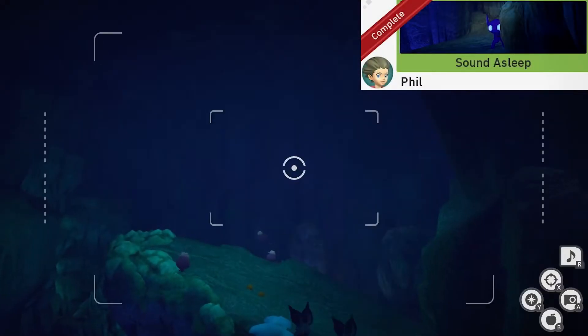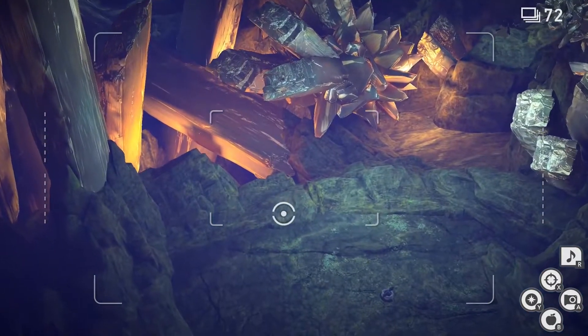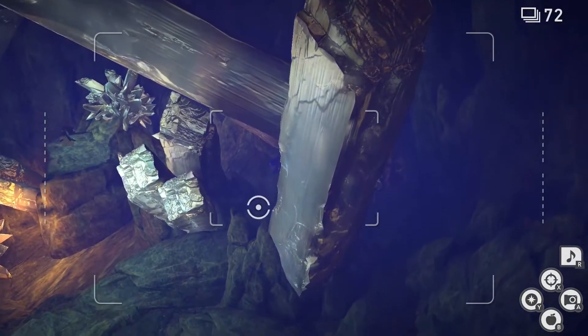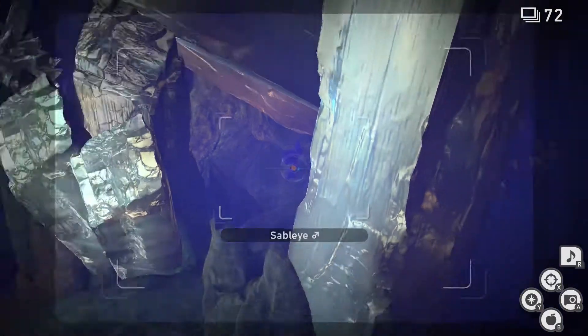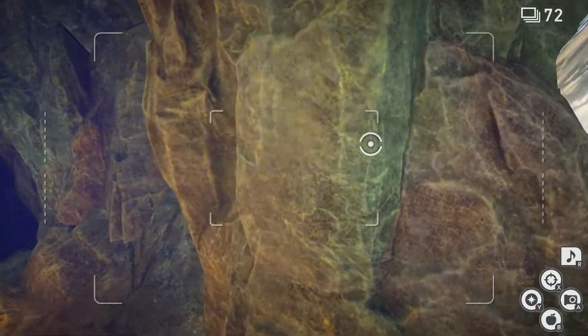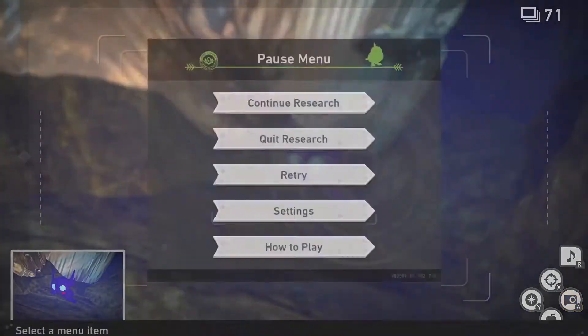Sound Asleep. For this one we're gonna go into the room with the Mawile on the alternate route. Once you're here, look to your right and you should see a sleeping Sableye. If you want a better photo, give it a moment to go around the rock — you can take a better photo from here. Now you can quit and submit.